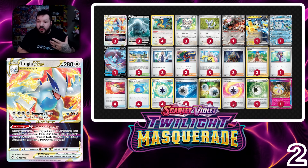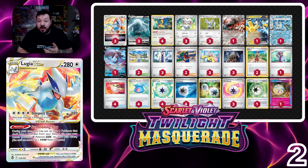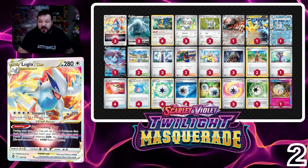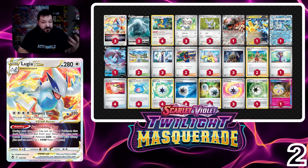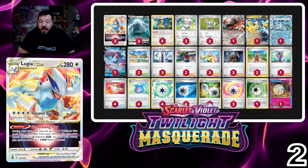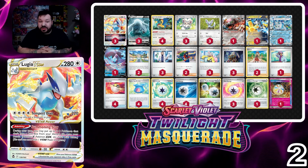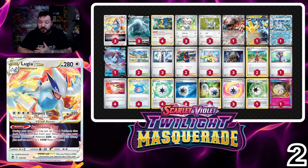We can also use Wellspring Mask Ogerpon EX to do 100 plus 120 damage, shuffle those energies back, and take two prize cards before our opponent has an opportunity. When playing against a Lugia deck, not only are they worried about Lugia V-Star attacking, they also need to worry about Wellspring Ogerpon shuffling energies back and requiring a little bit less energy throughout the game — and they'll need to manage their bench so they don't get benched out. We also have the new Carmen supporter: if you go first you can use it on your first turn, and you discard and draw five. It's like a Professor's Research usable at any point in the game — quite powerful. I might even cut a Professor's Research from this deck for another Lumineon V.